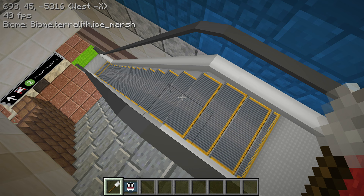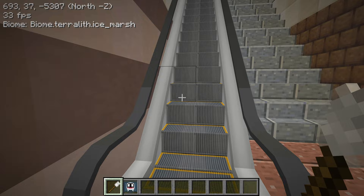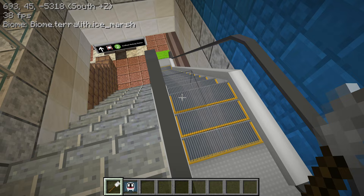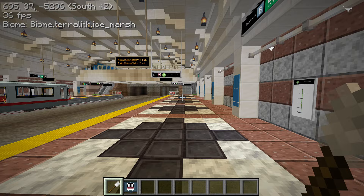The escalator is going up right now. If I right-click it with a brush, it goes down. If I right-click it a third time, it stops. So you can pretend you're Sound Transit if you want, because their escalators are always broken — have the escalators just stop right here. Then right-click again and they'll go up. You can cycle through those three states. Pretty useful.